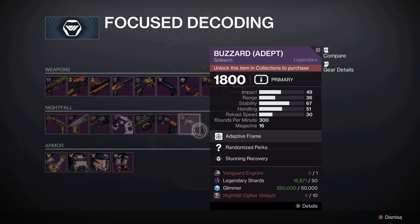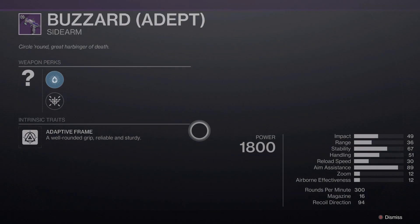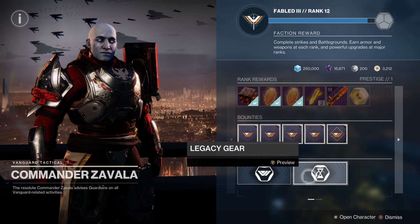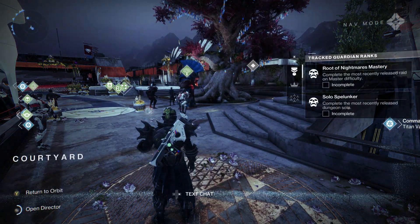This is the last week this season you'll be able to get your hands on the Adept Buzzard. You'll be able to get Buzzard next season, but Adept Buzzard won't be around until Grandmasters are once again available — which I think will be sooner than later, but there's still going to be a wait period on that note.